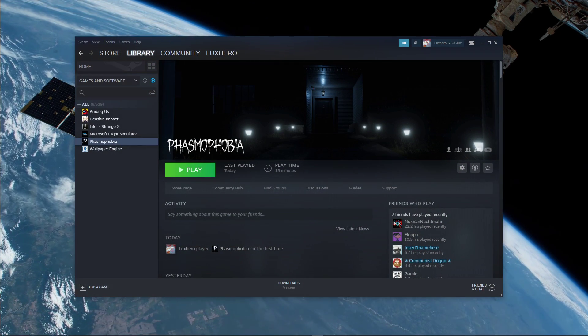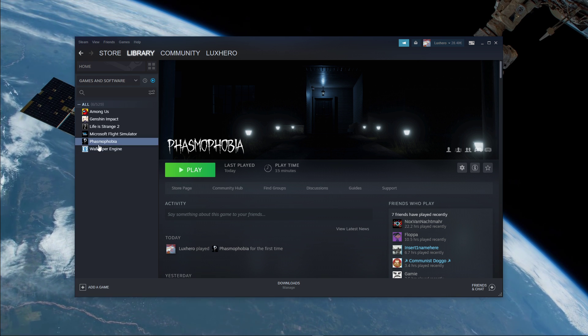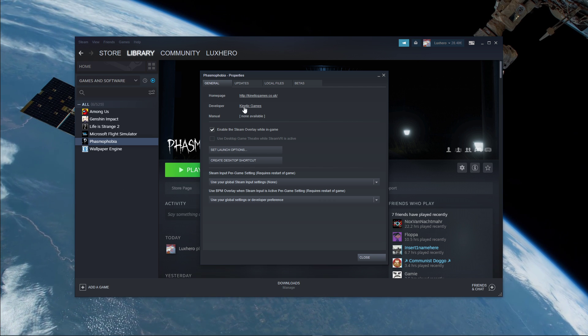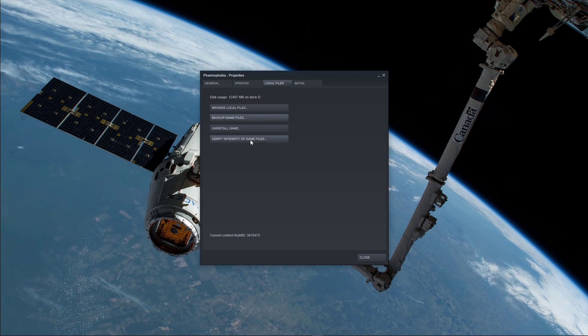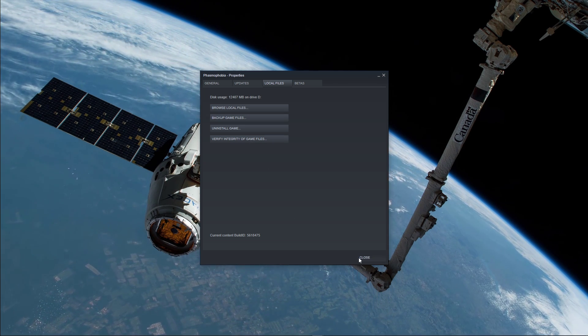In order to verify the integrity of your game files, close the game and open up your Steam library. Here, right click Phasmophobia and select Properties. In the Local Files tab, select Verify Integrity of Game Files, which will redownload and install missing or corrupted game files, and should take a minute to complete.